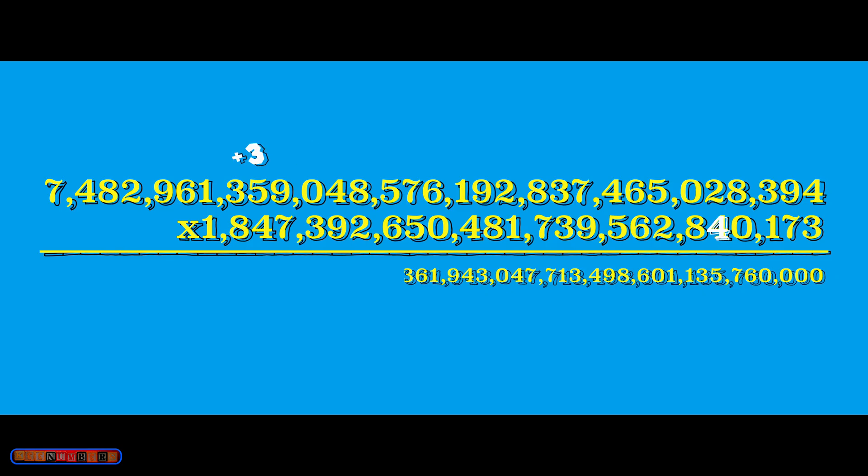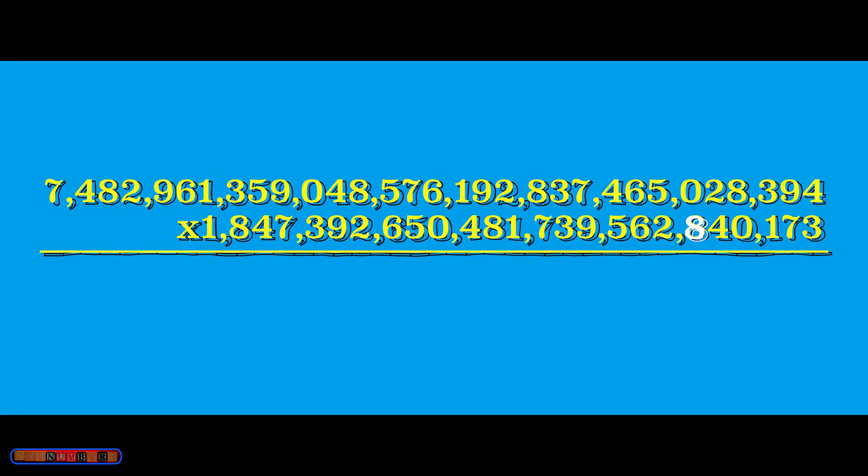Then carry the 1, so you have 32 plus 1 is 33 — carry the 3. Four twos is 35, which is 11 — carry the 1. Nine fours is 36 plus 1, so that's 37 — carry the 3. Four ones plus 3 is 7. Then six fours — carry the 2, so that's 30. Carrying the 3, four fives is 20 plus 3, giving 23. Eight fours is 32 plus 2, so 34 — carry the 3, you have 15. Then 8 times 4 is good old 32 after a heap of zeros — carry the 3.